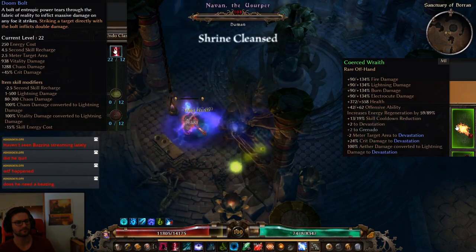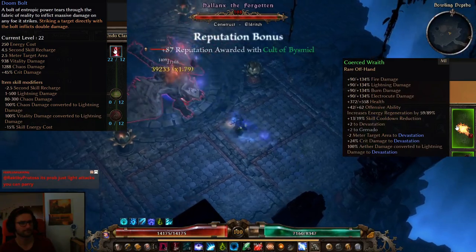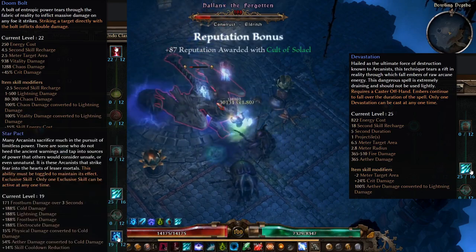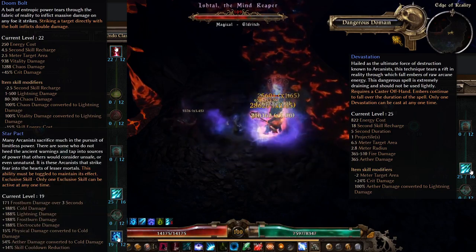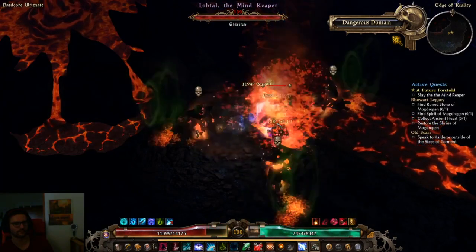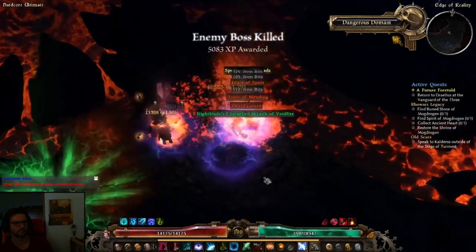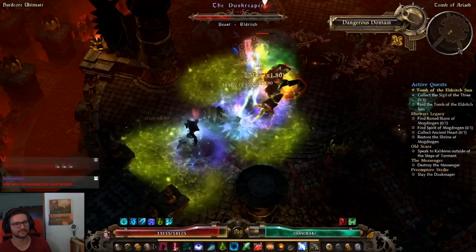The build features a maxed out Doom Bolt with a bunch of modifiers for single target damage, and also an almost maxed out Devastation with some minor modifiers for AOE, and a 19 out of 12 Star Pact for 14% CDR for both Devastation and Doom Bolt. Unfortunately I died on the character due to a pilot mistake against Fighter Kaimon, so here I'm going to show you the last moments of the character as well as talk about skill allocation, gear, and devotions later in Grim Tools.